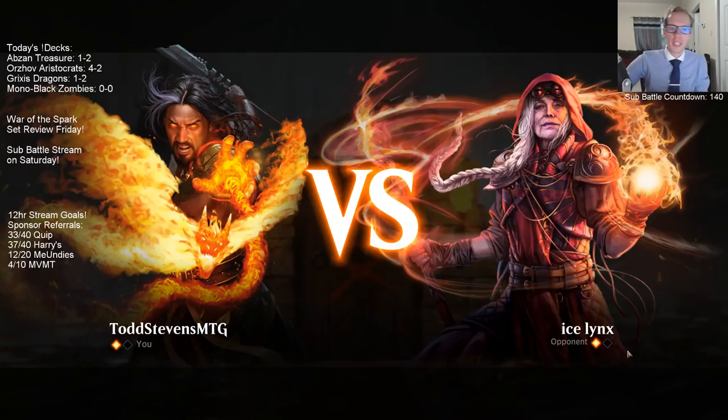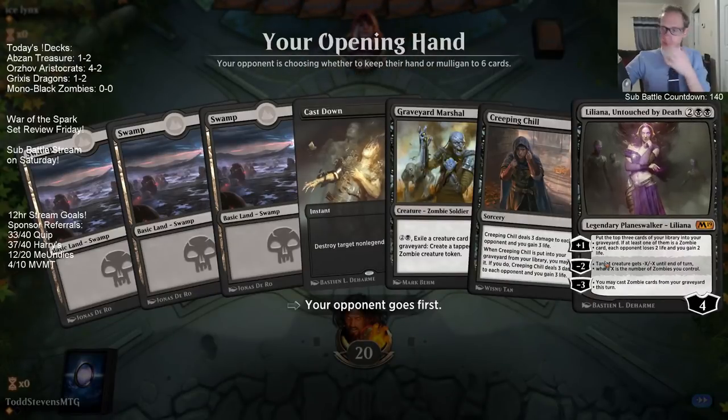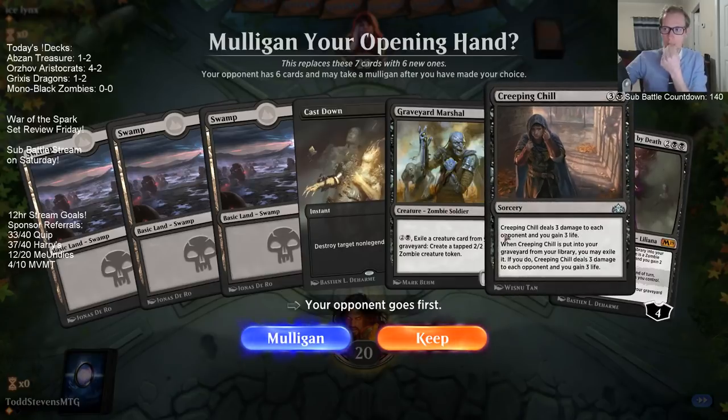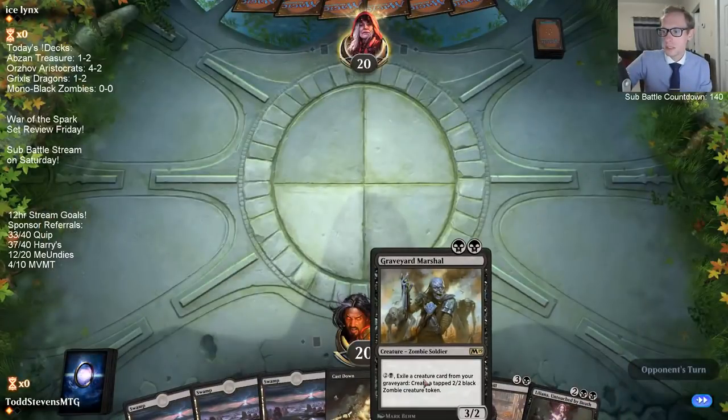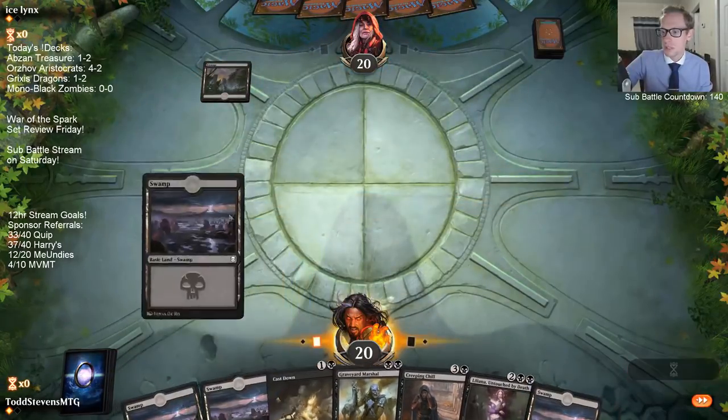Liliana is that scary — they just saw it and were like, alright, well this game's over. Liliana turbo charges our graveyard, helps us find the Creeping Chills to deal more damage, fills the graveyard for the Graveyard Marshals. Does everything.